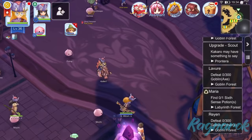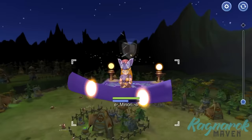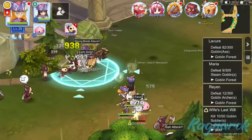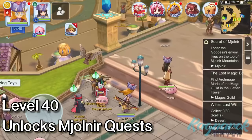Now we're all set. Go ahead and complete the series of Geffen's Crisis quests first, which will involve flying in a magic carpet, transforming into a Goblin, and defeating the Fake King. Afterwards, finish the rest of the Minstrel task. Doing so will land us at level 40, where we can unlock the Molnir quests and the next set of Minstrel quests.